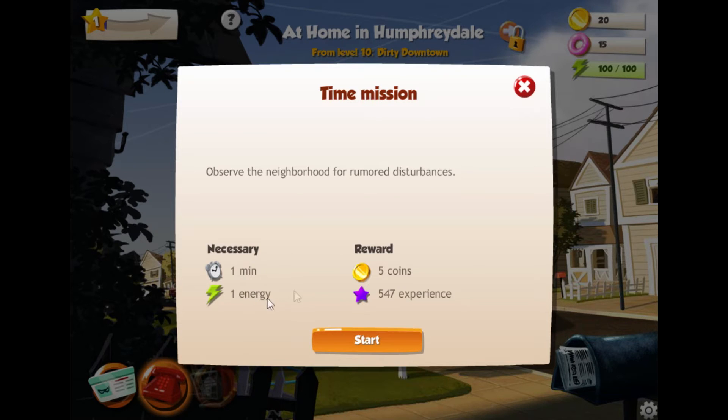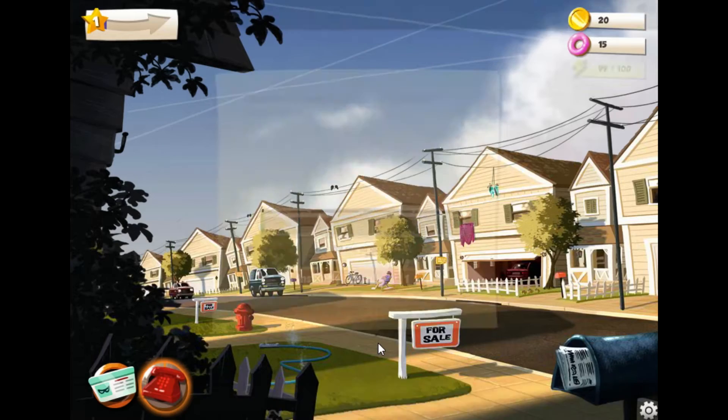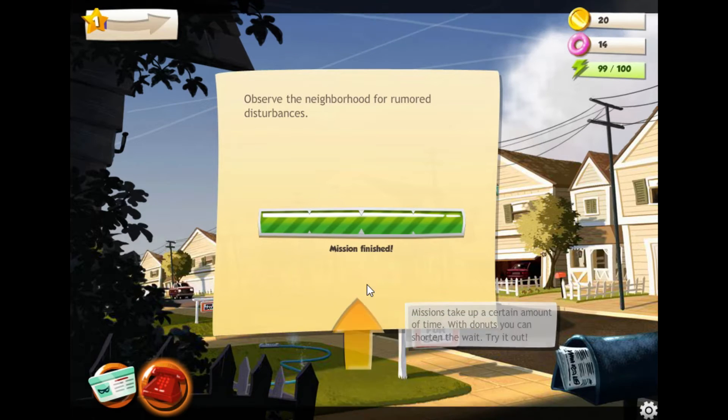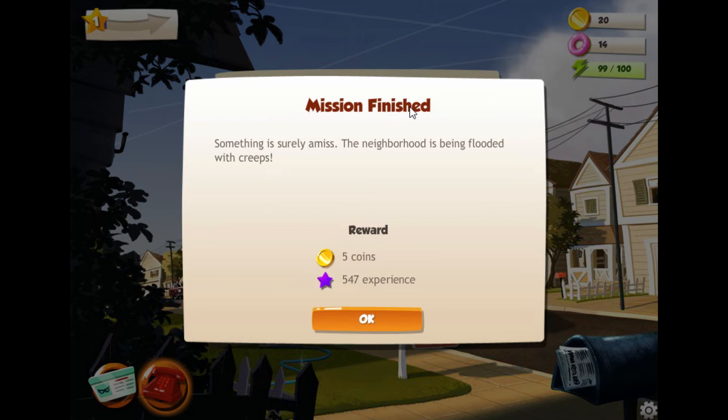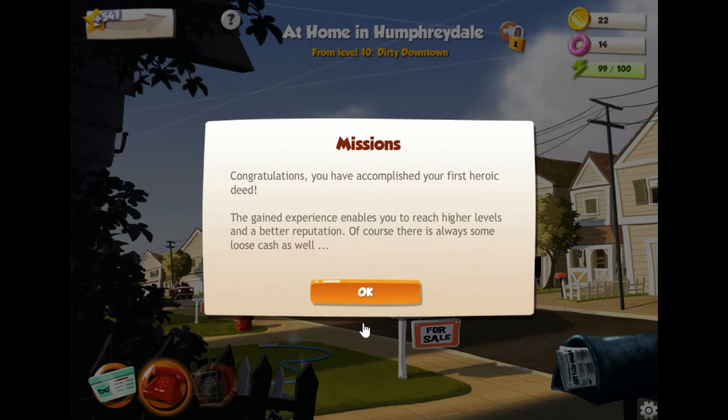Okay, so you've decided to clean up this neighborhood and restore its former glory. But where to start? Observe the neighborhood for rumored disturbances - one minute, one energy, reward five points and a lot of experience. Mission finished - something is surely amiss, the neighborhood is being flooded with creeps.